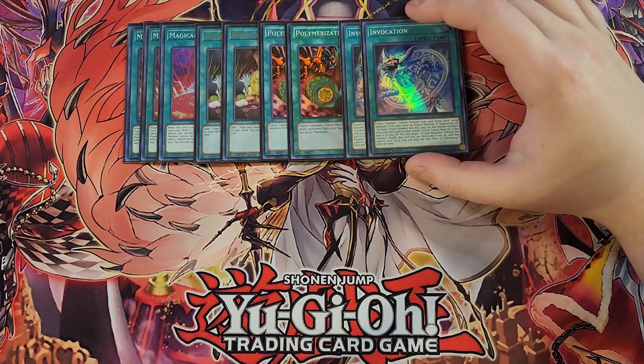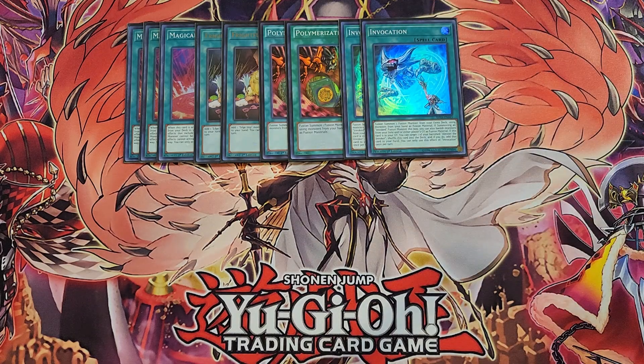We're then playing two copies of Invocation. Invocation at two is totally fine because you have six copies of Alistair in this deck between Meltdown and your copies of Alistair. This card is essentially a Polymerization, but it also has the ability — if this card is in your graveyard, you can target one of your banished Alistair the Invokers and shuffle it back into the deck, and if you do, add this card back to your hand. Basically, you just get your Alistair back, which is really nice.